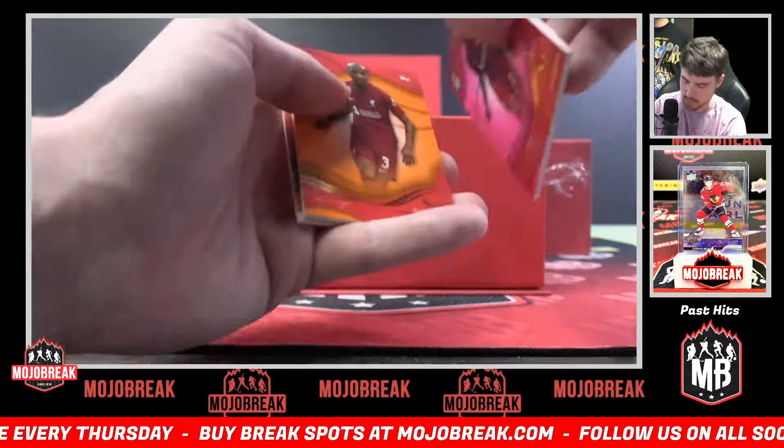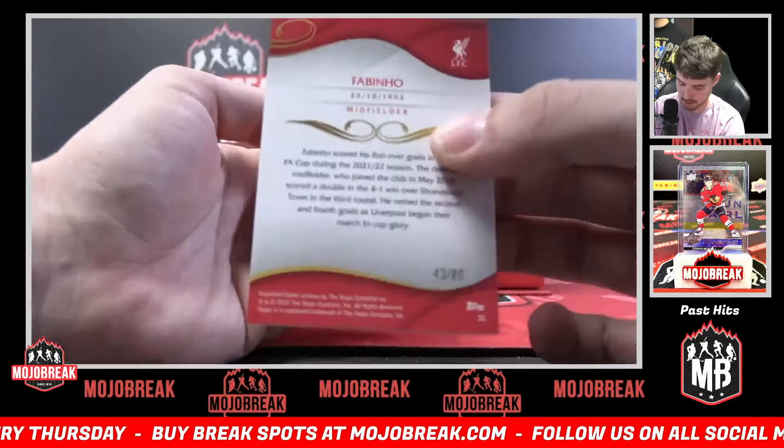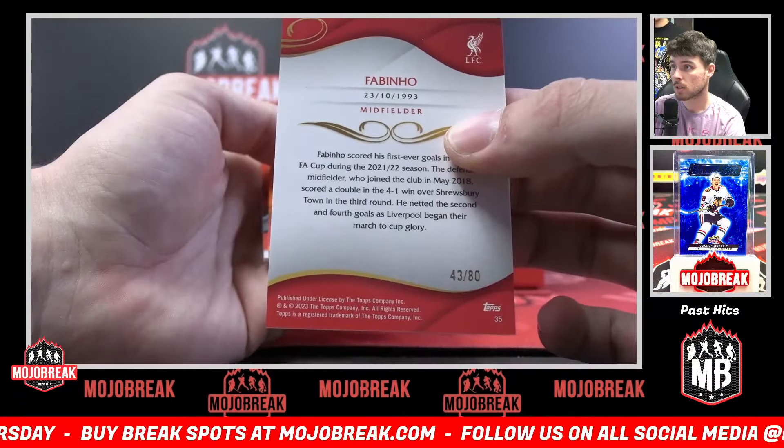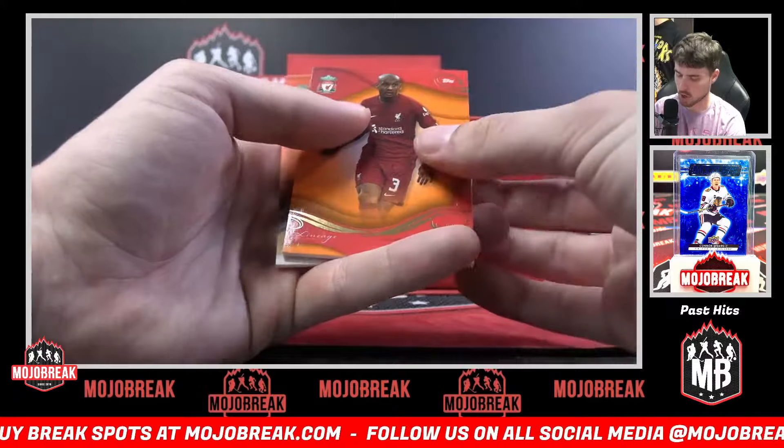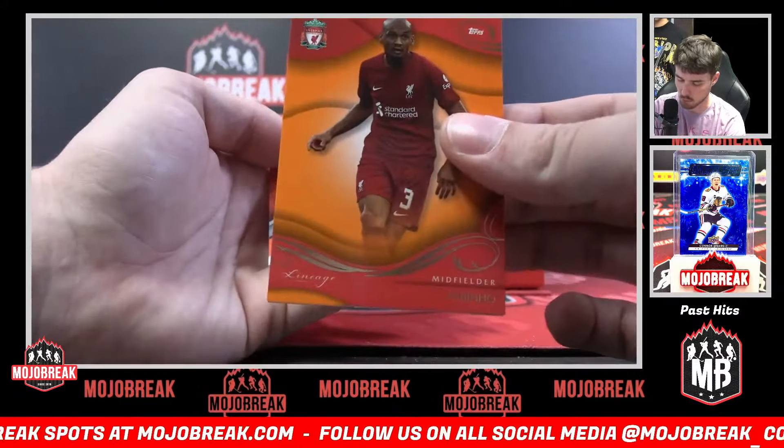It's going to be 43 of 80 — pink Fabinho. Four dog zone getting the first numbered card. Orange — so nice, we've seen him twice. Orange Fabinho.